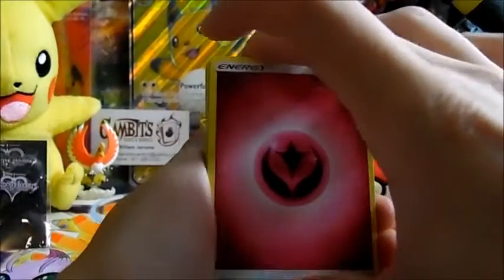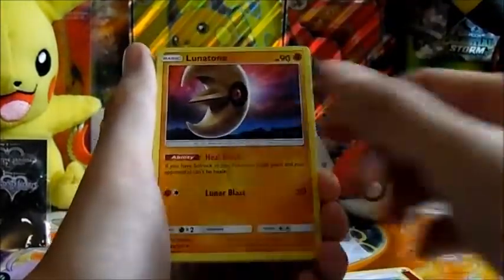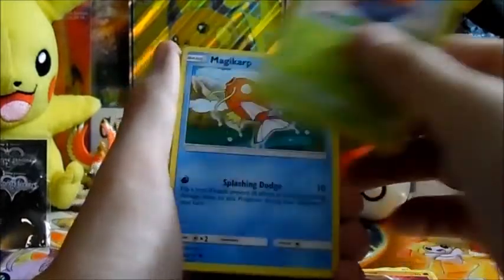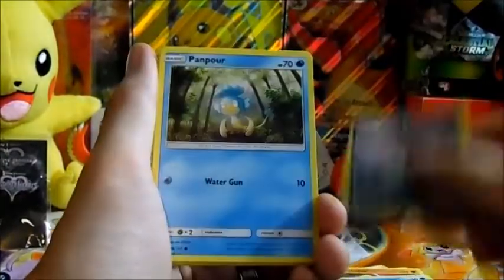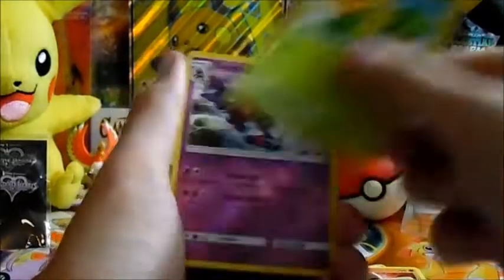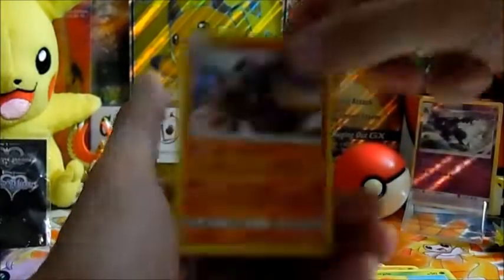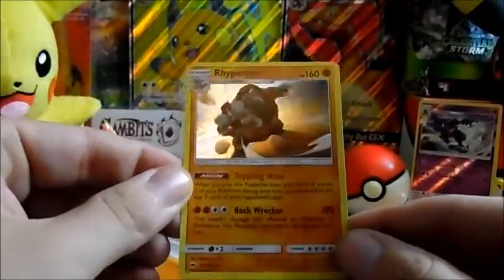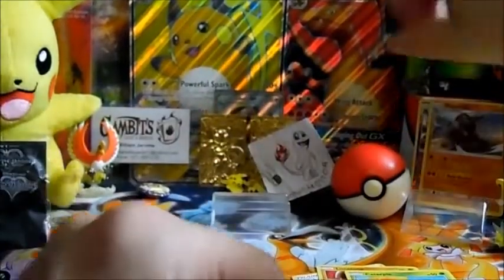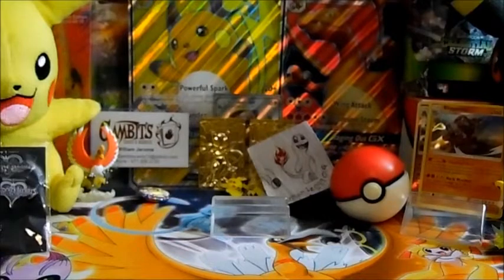So we got a Fairy Energy, a Wicke, a Lunatone, Magikarp, Mudbray, Alolan Rattata, Panpour, Caterpie — oh, and a reverse holo rare Toxicroak and a holo rare Rhyperior! Look at that, that is really cool — a reverse holo rare and a rare. I just couldn't be more grateful, that is awesome!